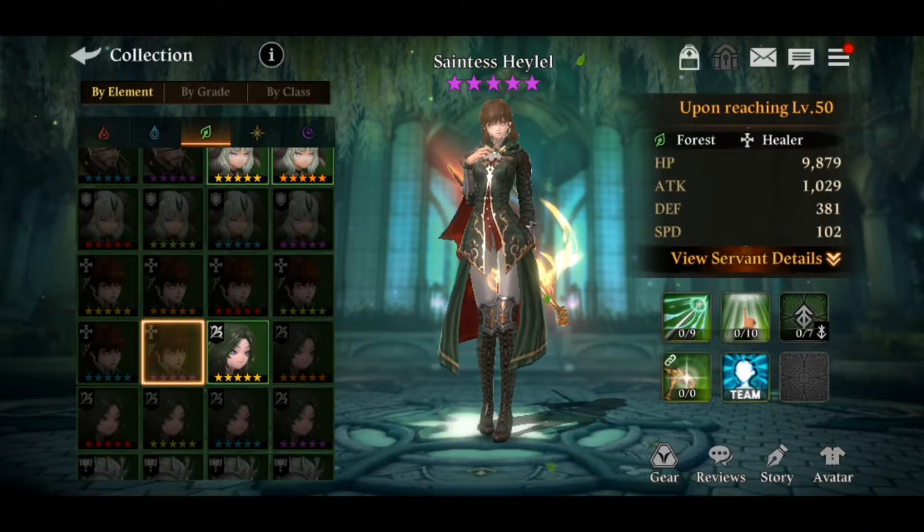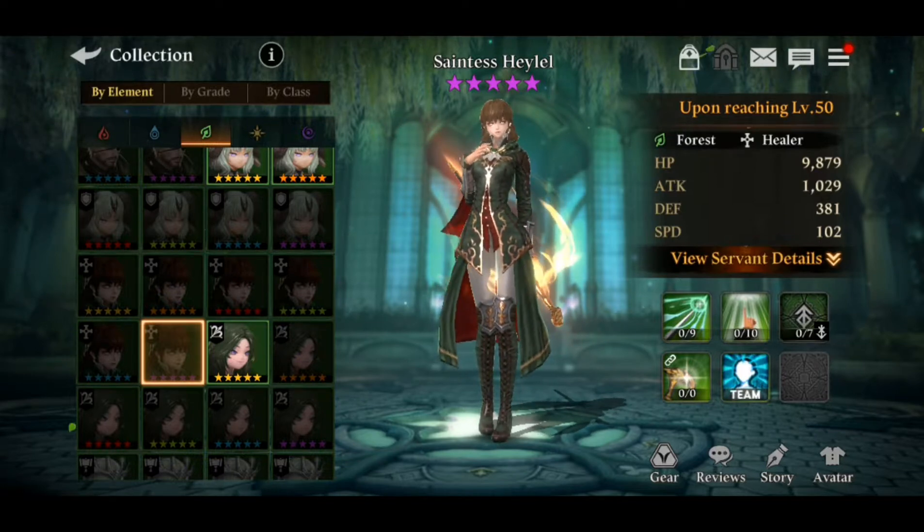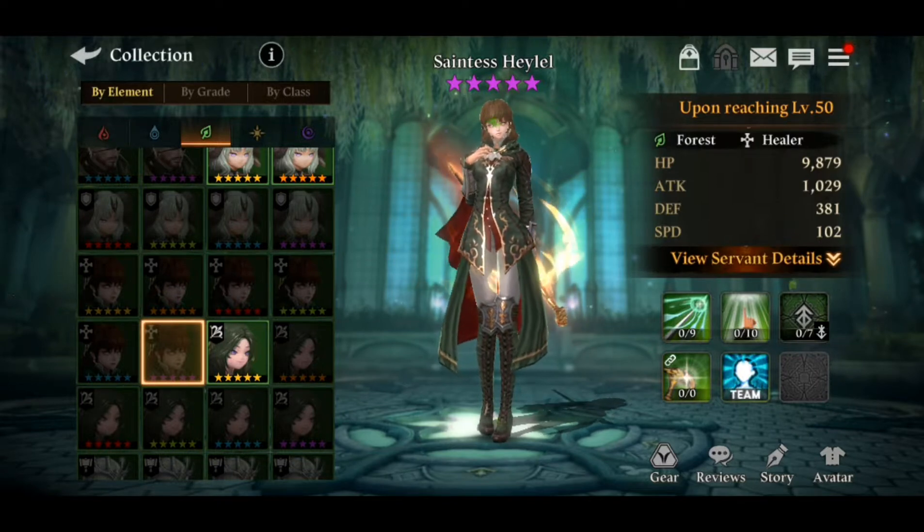Hey guys, what's up? Janos here, and today let's discuss the Forest Hailer, also known as the Saintess Hailer — the Forest type and the Healer type. She's a healer type and a 5-star nat servant. Before starting, I'd love to recommend you guys subscribe to my channel to keep enjoying contents like this.